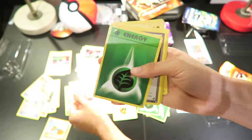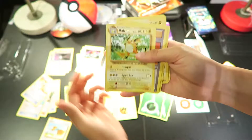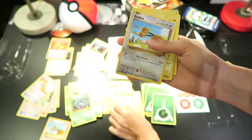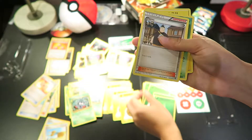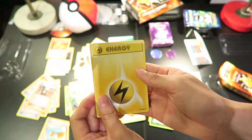Weedle, grass energy. Energy Retrieval also in the other deck. Raichu again, and the old Revive. Grass energy, another Tangela, Magnemite, electric energy. Another Duo card. Electabuzz, third Pikachu, grass energy. Tangela again, Caterpie, and finally another electric energy card.